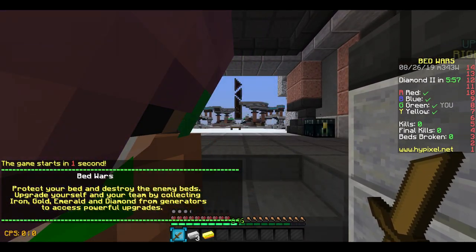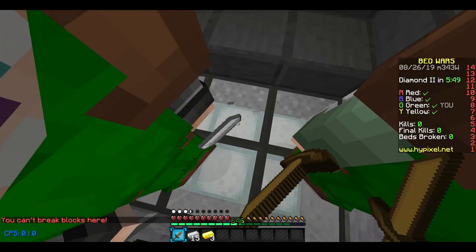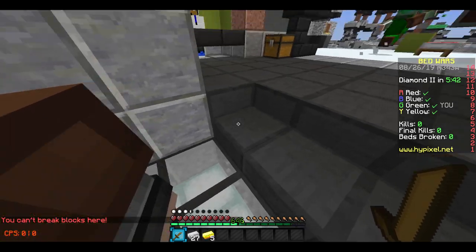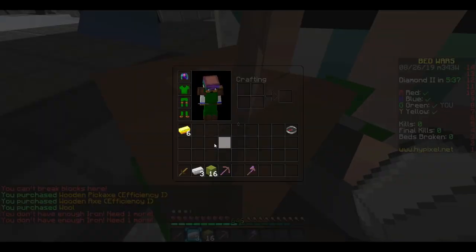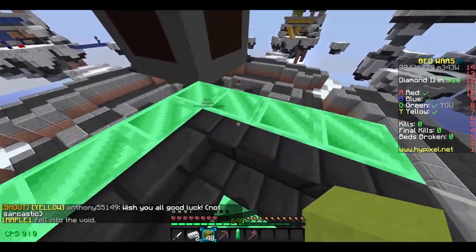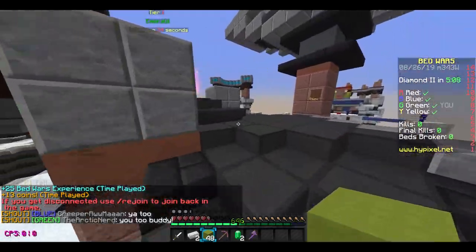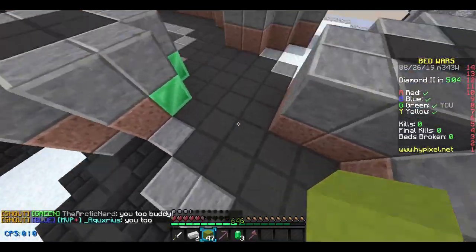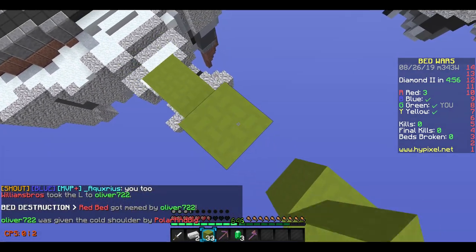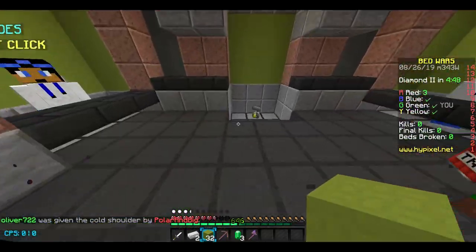We started this game and now we're gonna rush to mid. My teammates are gonna defend - me and Fast are gonna be going to mid right now. We're gonna be getting those emeralds and then rush a base with invis and jump. I'm getting these tools, getting blocks. We're here at mid - one emerald gen, two emerald gen, and the other one is up there. There's three emerald gens in this map! We got three emeralds already because there's only supposed to be two. You'd normally wait another 30 seconds for the third, but I already got them in like 30 seconds. So right now I'm going to get invis and jump.